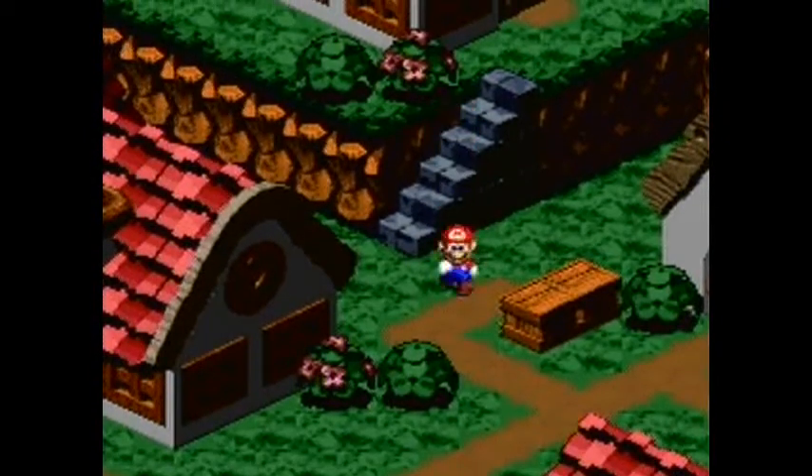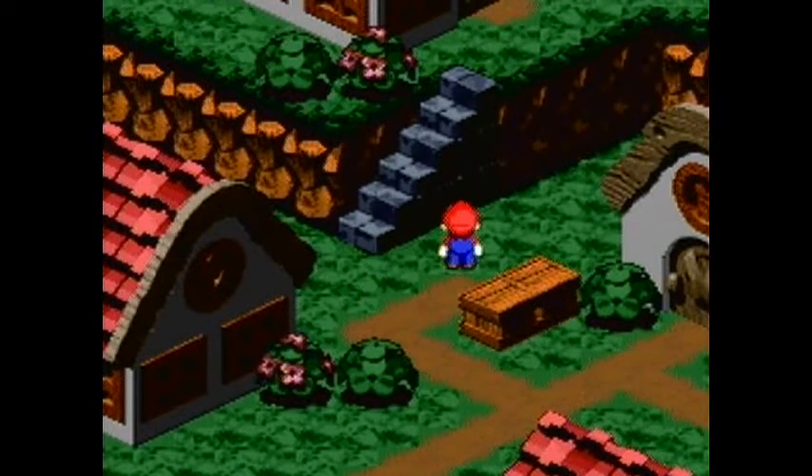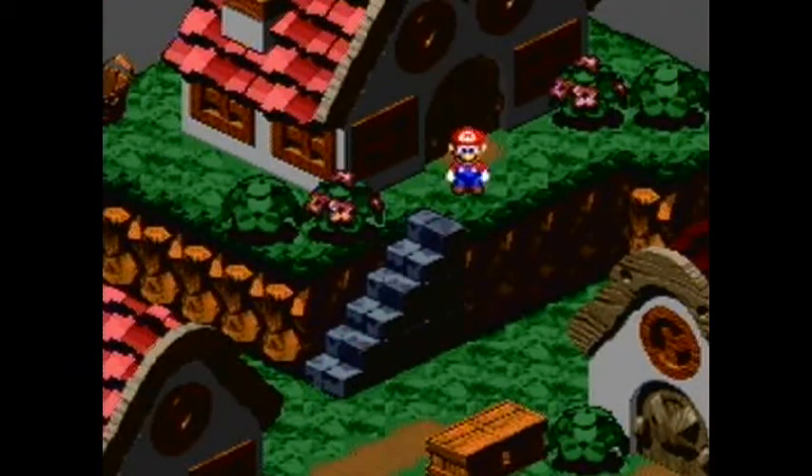Hey guys, it's WinterfreadRider. Welcome to another episode of Let's Play Super Mario RPG. In the last video we got up to Rosetown, and we learned that Geno apparently came to life and went into the forest. That's kind of weird.